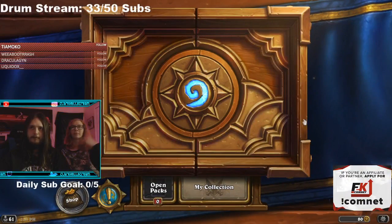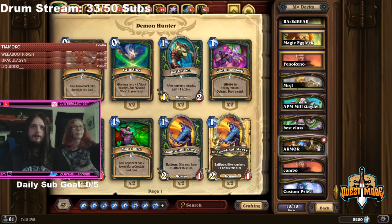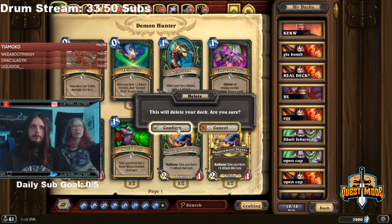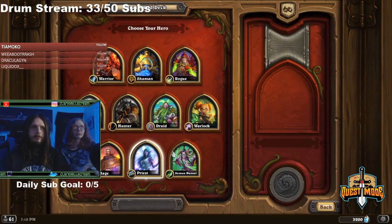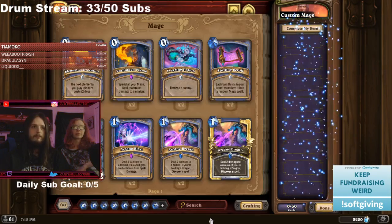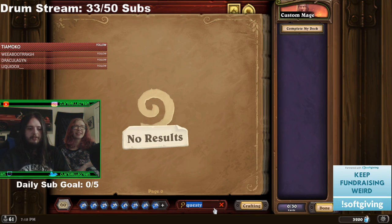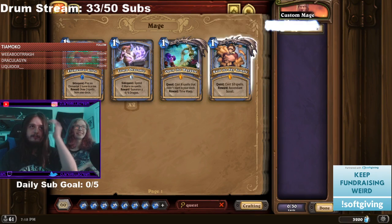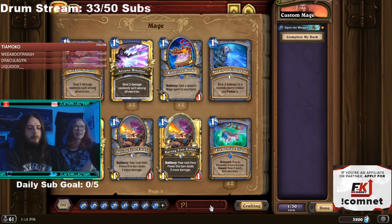Here's the idea I have. Let's go to Mage. We get the quest — and I know what you're thinking: the quest isn't fun, Clark, the quest is broken, the quest is tier zero. Not that quest, that quest. We're gonna run this.